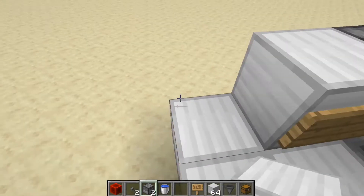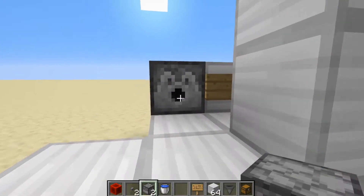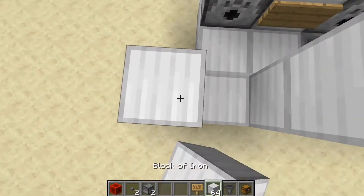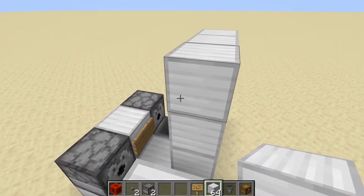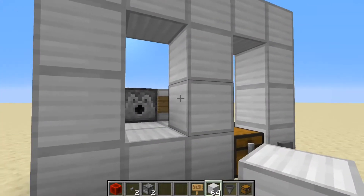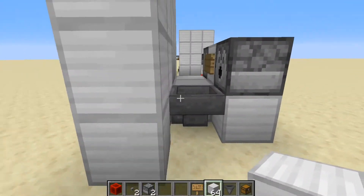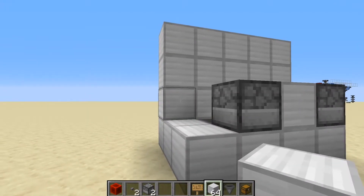Then place a block with a sign, and a block underneath that. Put the lava in this dispenser, then place in the second dispenser and put the water bucket in. Then build up blocks like this, and fill in these gaps.